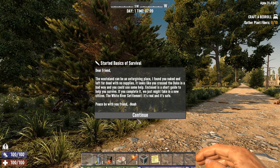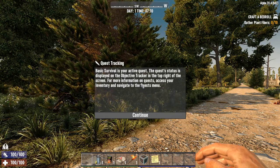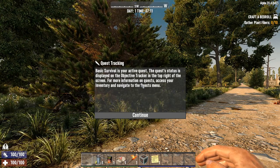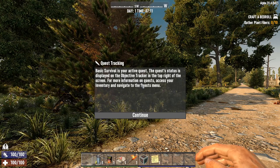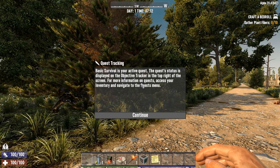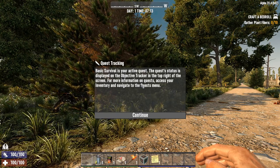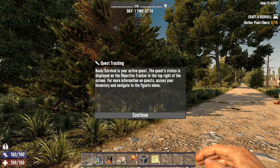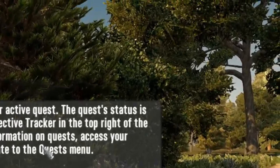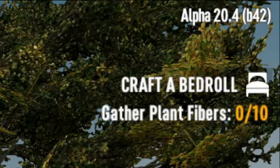Once you click on continue, you will now be given the basic survival quest. From this you will learn the basics of how to harvest as well as how to craft and build buildings. The quest tracker says that basic survival is your active quest. The quest status is displayed on the objective tracker at the top right of your screen. Currently there is 'craft a bedroll' and 'gather plant fibres, 0 out of 10.'